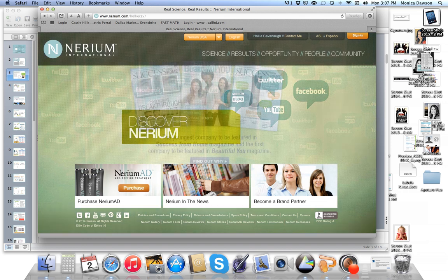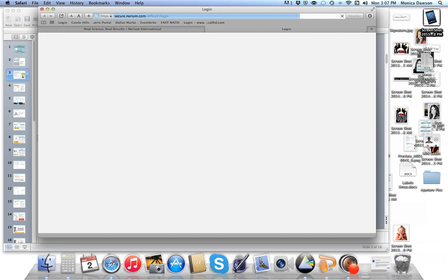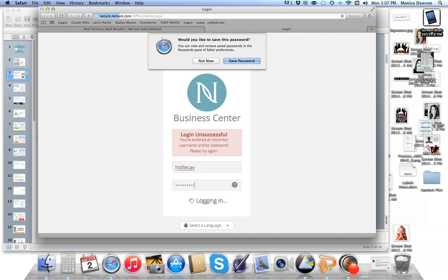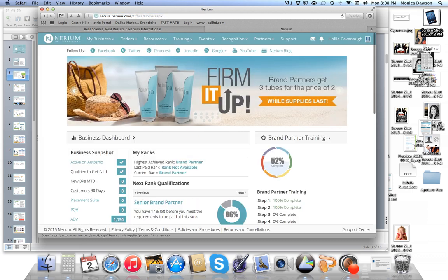In the upper right-hand corner, you'll notice a sign in button. When you click sign in, it takes you to a login page. Your unique website name is your login, and the password was set at the time that you enrolled. Once logged in, it takes you to your Nerium back office.